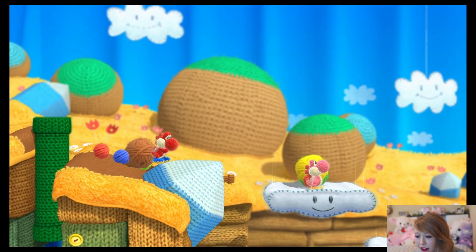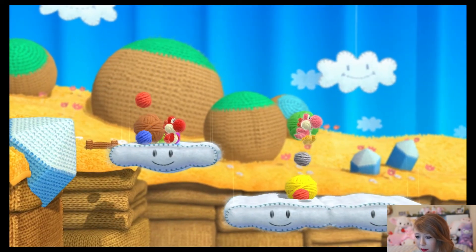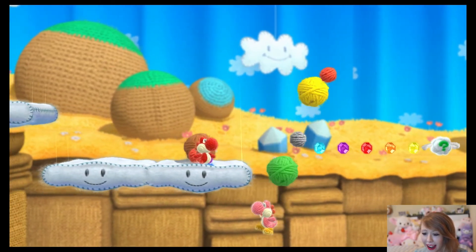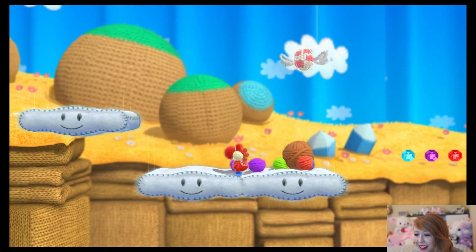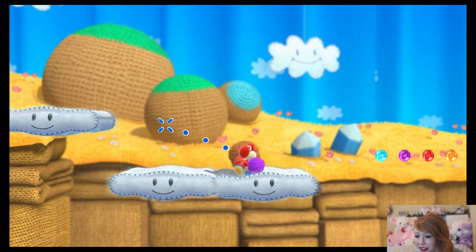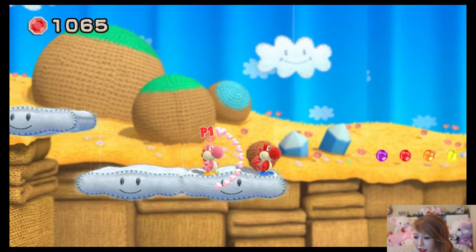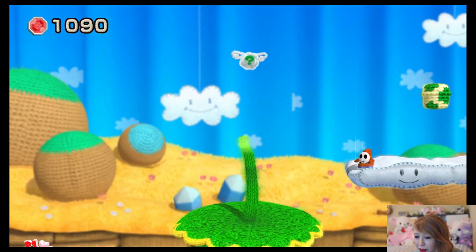I'm gonna try to get a little guy. Look how the clouds are made of yarn — so cute! You want to hit the cloud over there to aim for the sequins. There you go — that'll provide a way for us to get across!